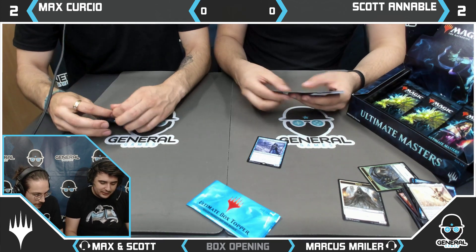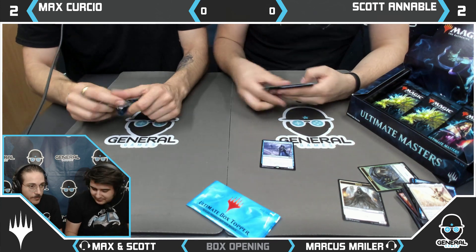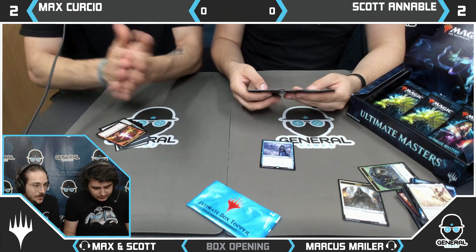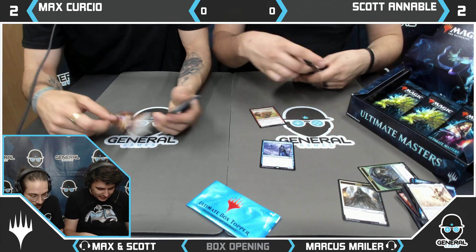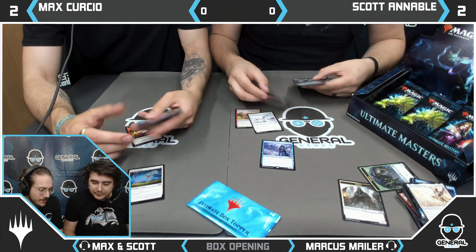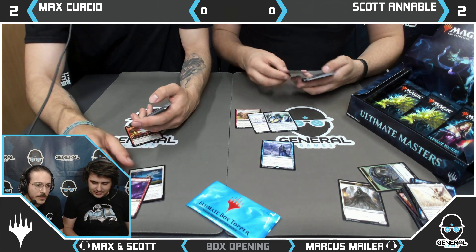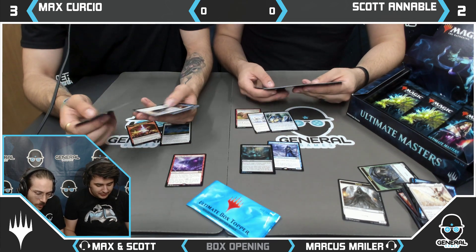I got a Magus of the Bazaar — not my favourite card, but it's a very powerful effect. I got an Inkwell Leviathan and a Ronar Unicorn. Going for the Umbras — I have a Hyena Umbra. A Ronar Unicorn and a Foil Death Denied. Max gets that one as well.